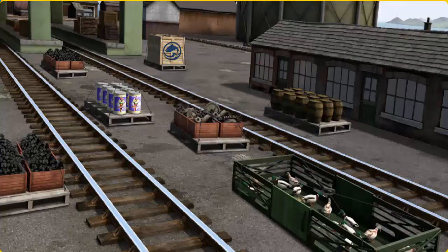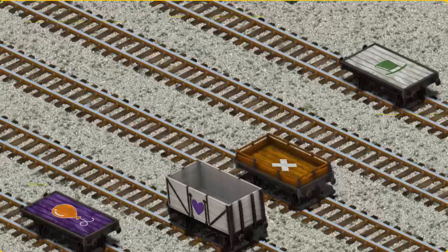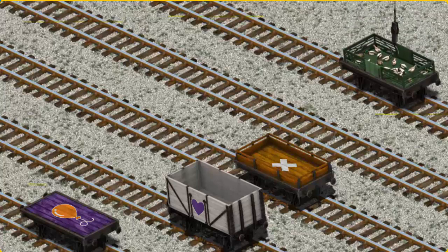Salty must deliver the ducks to Farmer McCall's farm. Help Cranky find the ducks. There you go. Let's lift and load. Now the cargo must be loaded. Show Cranky where the white flatbed with the picture of a green top hat is. You've found it!